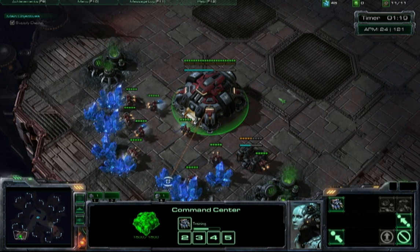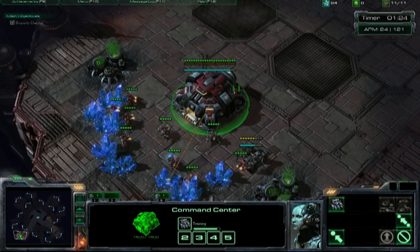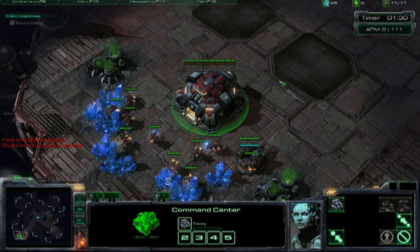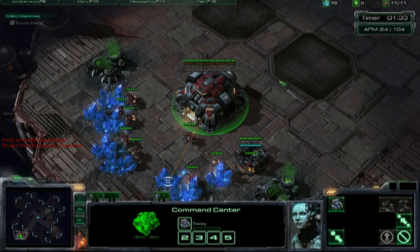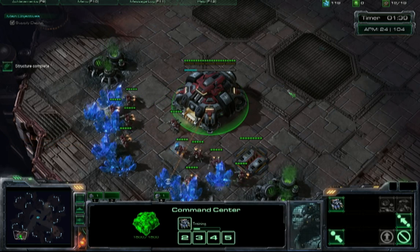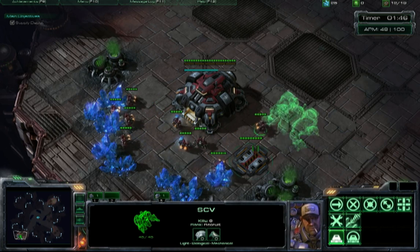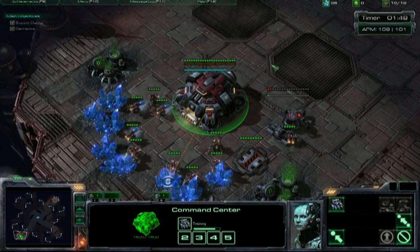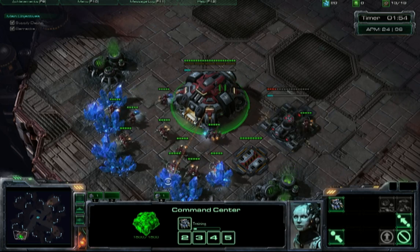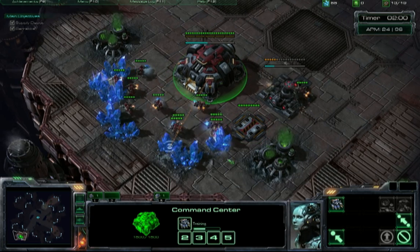In the beginning, you can focus on the build order as long as you're not being harassed. At 10 supply, get your supply depot and continue to build SCVs. I was a second or two late, so it wasn't a smooth transition into that next SCV, but that's okay. Once you get your 150 minerals, get your barracks.